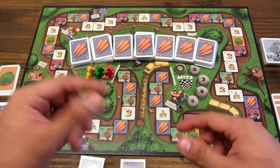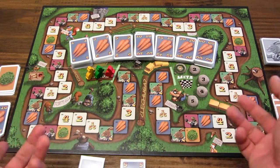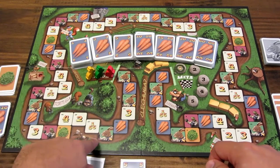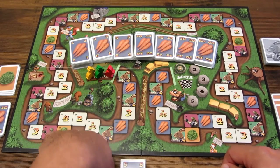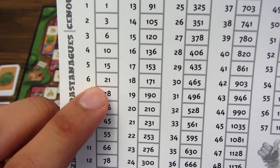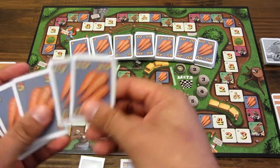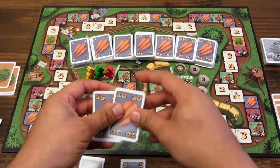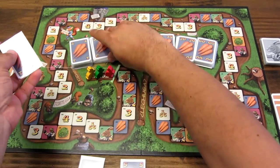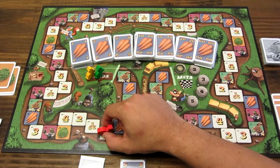El primer jugador es el color rojo. Él decide avanzar hasta la liebre más lejana, que son 6 espacios. Para 6 espacios debe pagar 21 zanahorias. Como él tiene 65 con las que ha iniciado, cogemos 25, el jugador las paga y recibe devuelto 4 zanahorias. Y avanzaría el color rojo hasta la liebre.